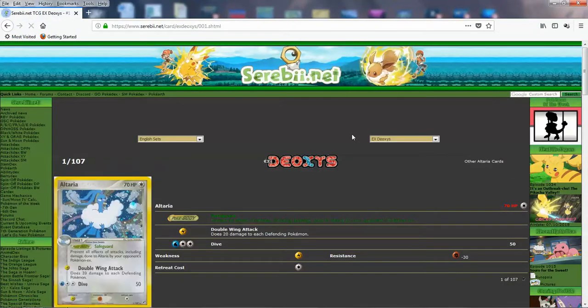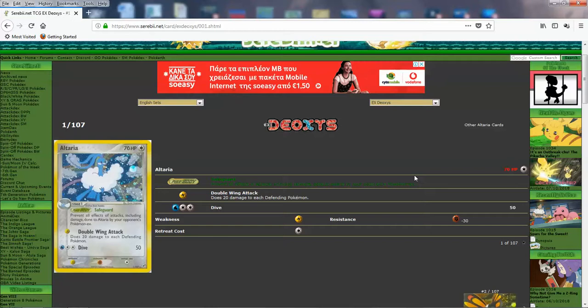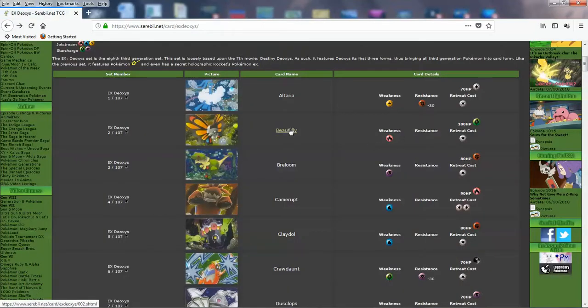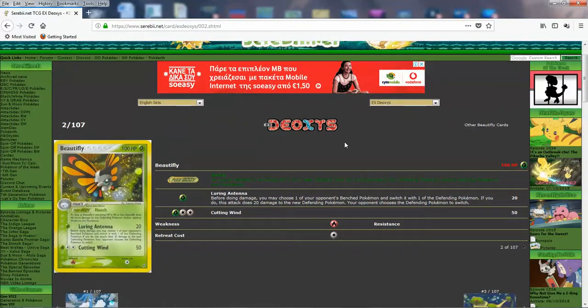Next up we got Altaria — beautiful Altaria. This is a Safeguard Pokémon like Dewgong: it blocks damage from EX Pokémon. Then you can do Dive for 50 damage, and Double Wing Attack does training damage to each defending Pokémon so it works in a double battle too. It needs Lightning and Water Energy to use both attacks. Maybe something like Dewgong is better because you can use any energies, but if you're already using Lightning in your deck then Altaria is better — you can attack quicker. Either way, it's a Safeguard Pokémon that blocks EXs, so good stuff.